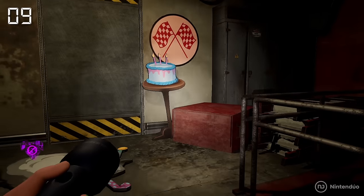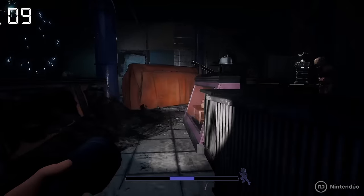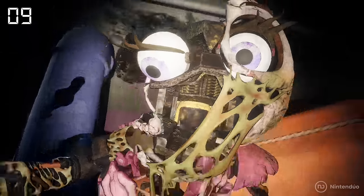In some parts of Pizzaplex, we can find a kind of robotic sheep. It's not a discarded animatronic, but a nod to the logo of the game's developer, known as Steel Wool Studios, which is also a sheep.